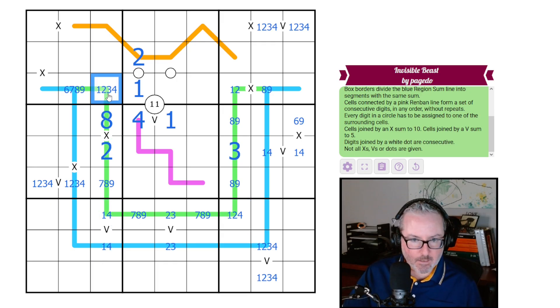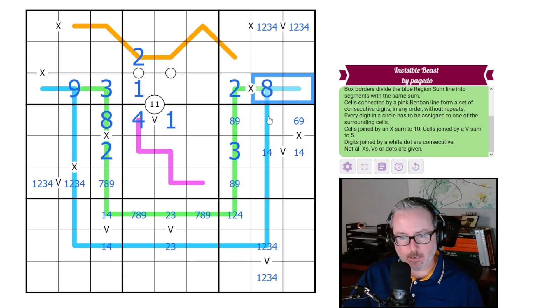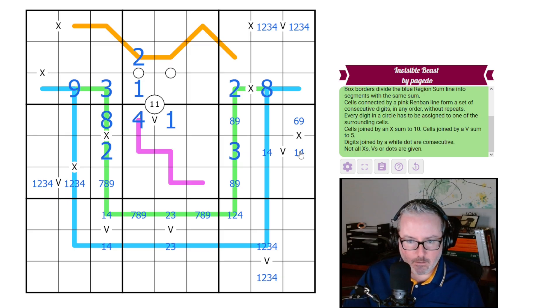We get an eight-nine pair here. This can't have a two-three on it because of this cell. This can't be a two, and it can't be one or four because this is a one-four pair — so this is three. That works. This can't be six or seven, so we get an eight-nine pair here. We also get two, eight, nine in this region, giving our region sums some higher digits on the little nubs.